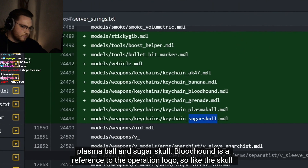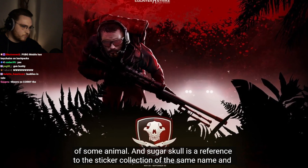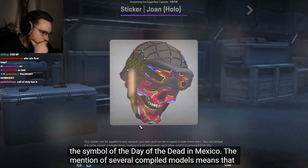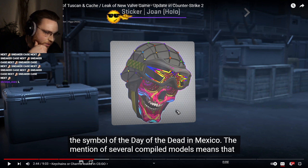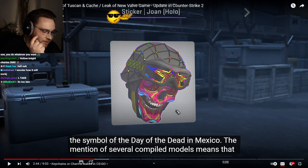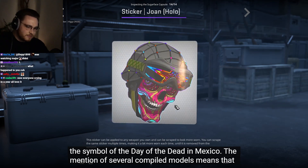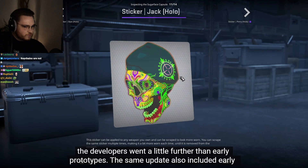Bloodhound is a reference to the Operation logo — the skull of some animal. Sugar Skull is a reference to the sticker collection of the same name and the Day of the Dead in Mexico. Imagine a keychain, and then you can get a full blue gem keychain — oh my days.